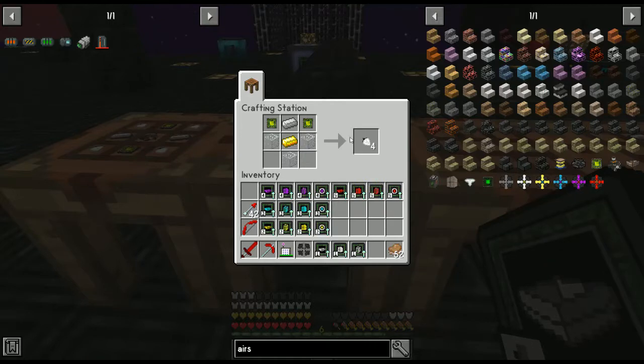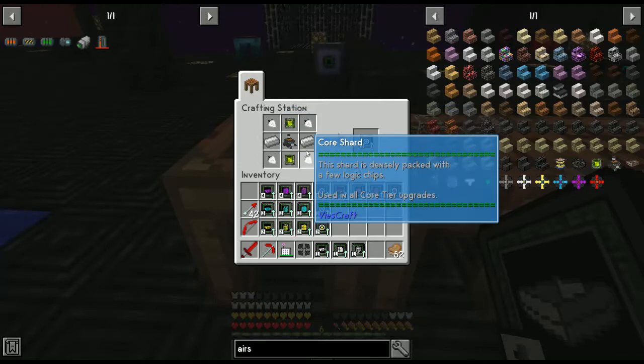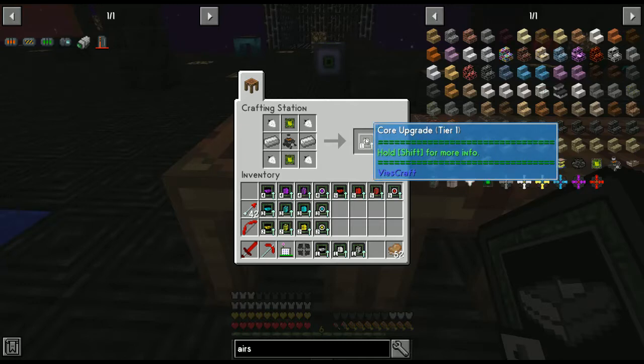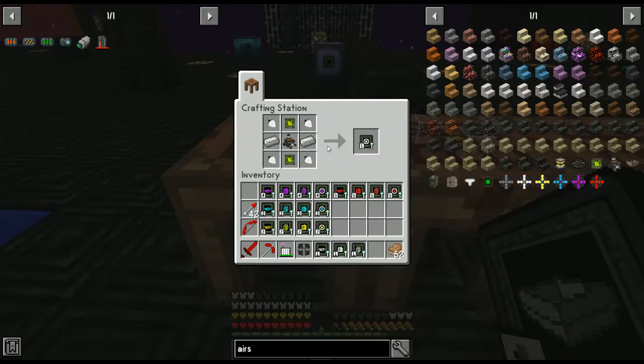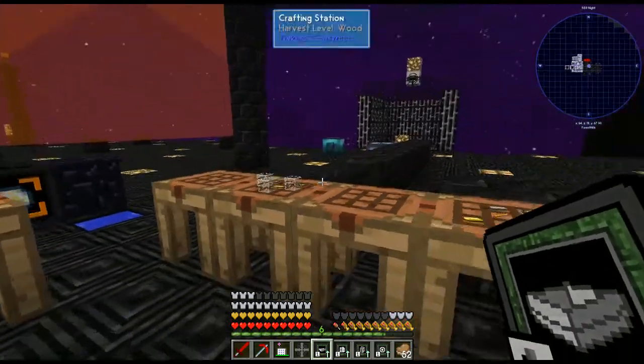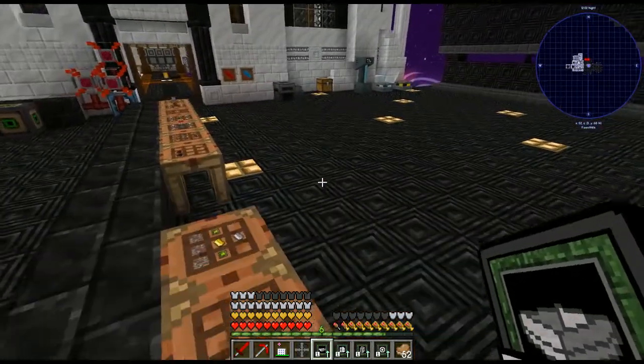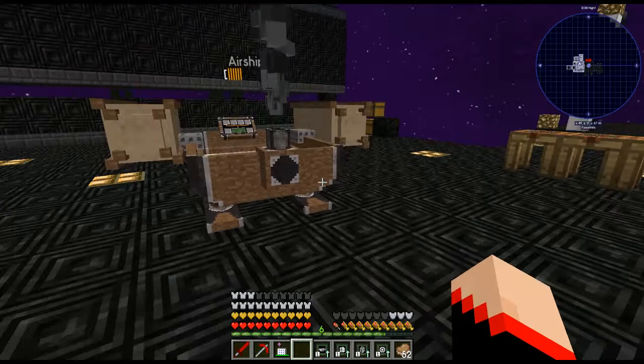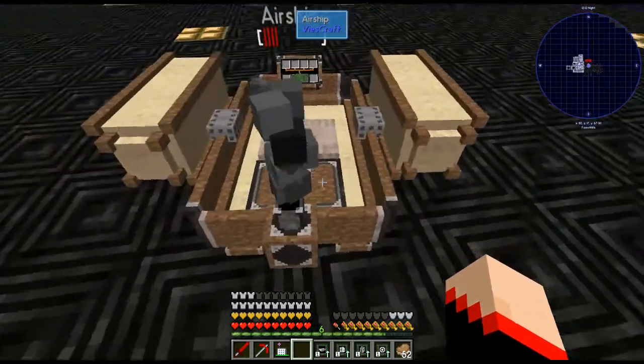For the last upgrade we need core shards: two logic chips, an iron ingot, three glass, and a gold ingot. Put those four in all four corners, iron ingots on either side, and the airship core in the middle. That's all four upgrade components done. You cannot skip ahead to tier two, three, or five - you have to upgrade them in order.